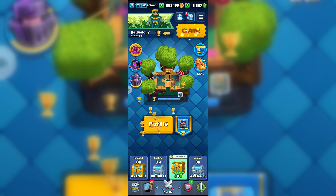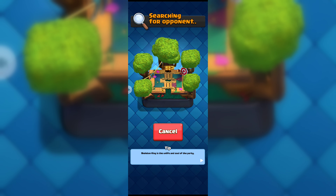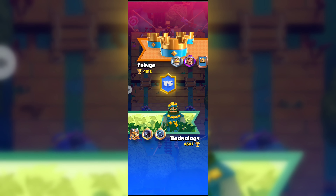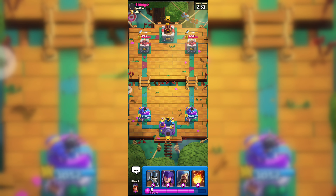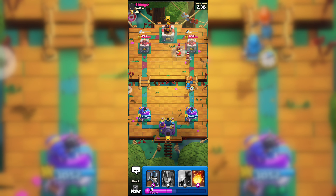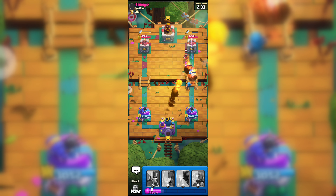I think we need to win one more battle to get that Giant Chest. Let's go for another battle and hopefully we can play better than the last one. Let's wish this opponent good luck. Here goes our Wizard, and this opponent is going with Valkyrie. His Princess Tower is a Dagger Duchess Tower, which is quite annoying.